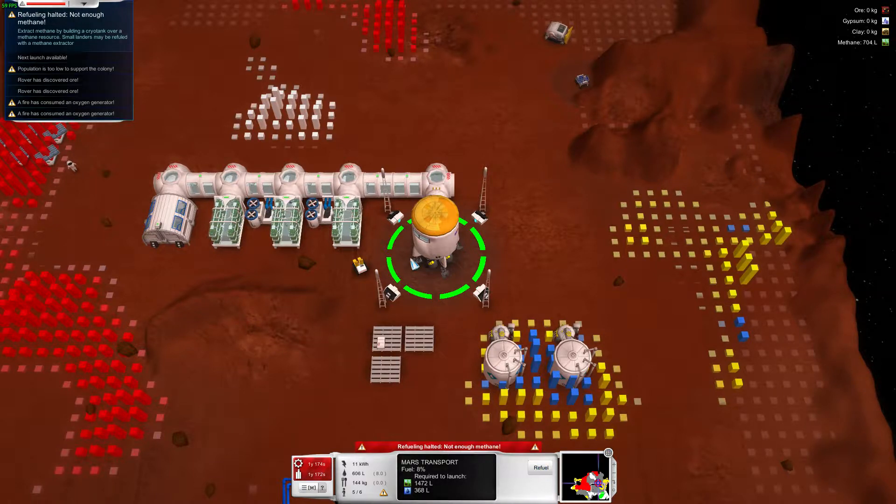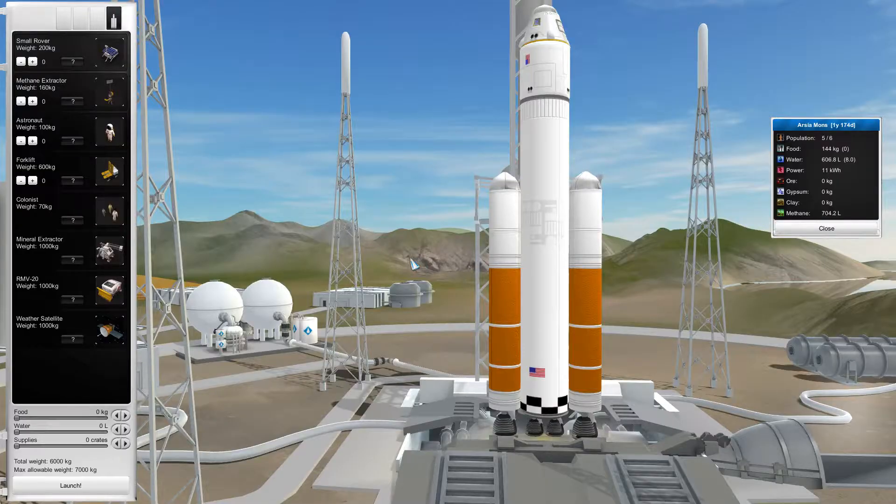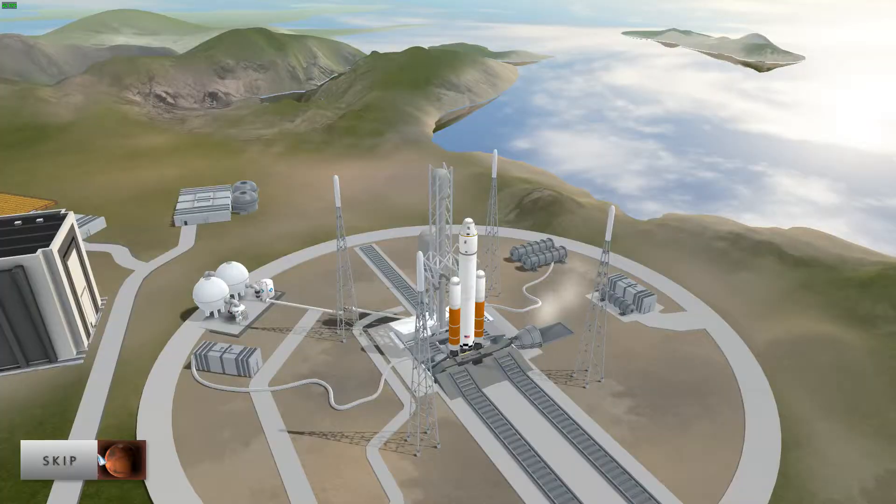We're going to have to send a small rocket down, load them up with supplies. Can we take another forklift, just to be on the safe side? No — I think I'd rather have a rocket full of supplies. Take some food, because I've got no surplus of food being generated.